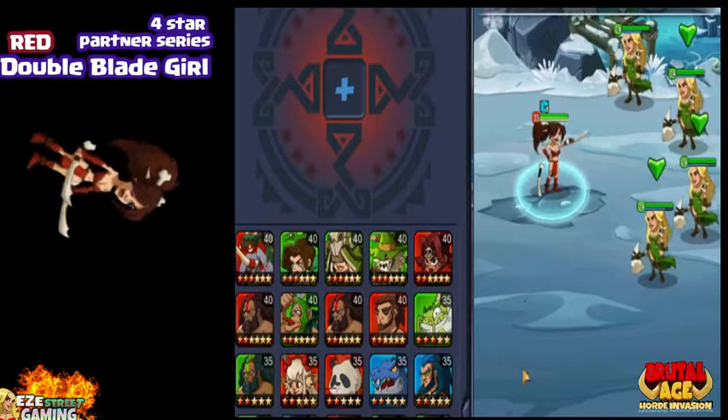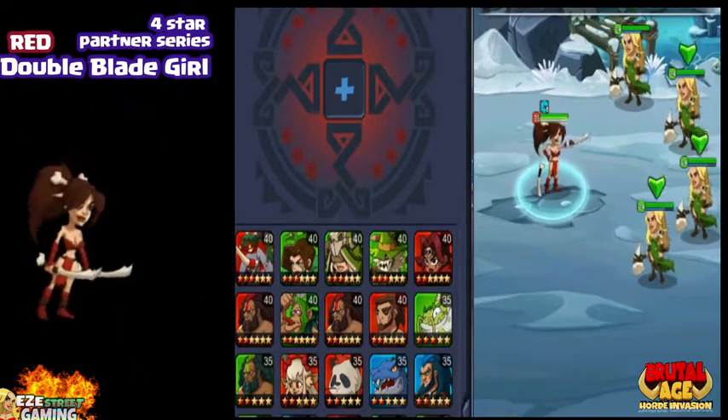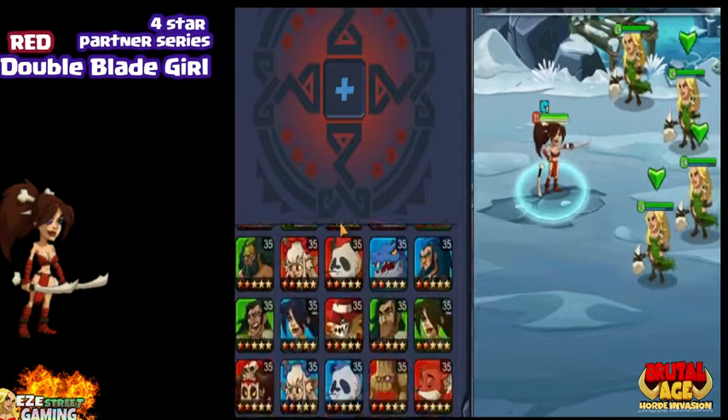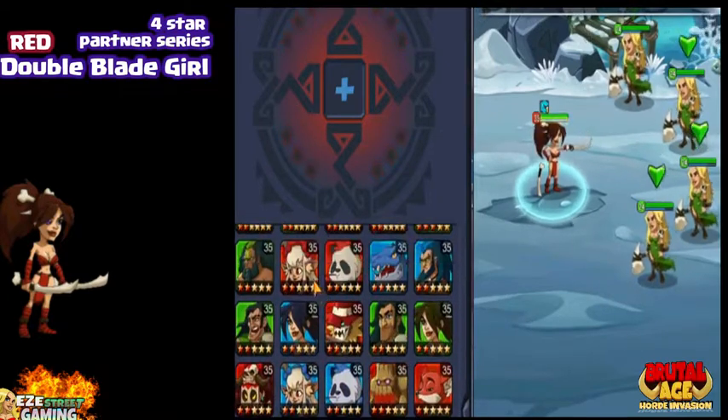Let's start off right away with the Third Awakened function. That's probably the most important part of having the Double Blade Girl. You collect her, keep as many of her as possible to use in the Third Awakened function. She's a four-star partner in the Third Awakened function.